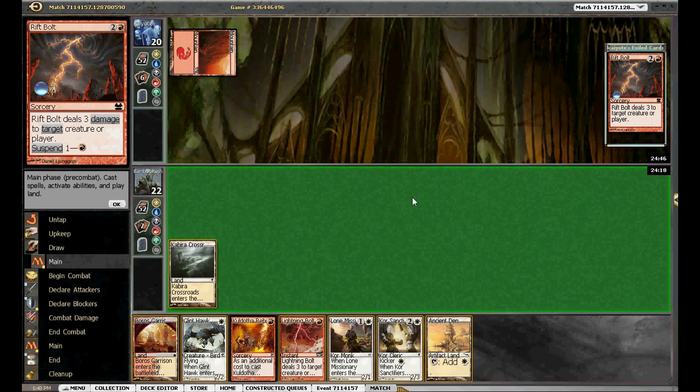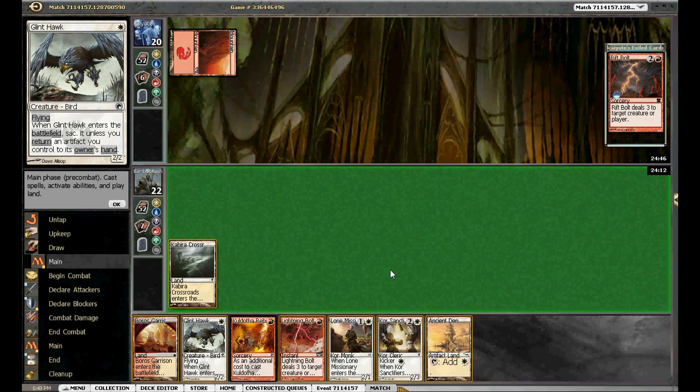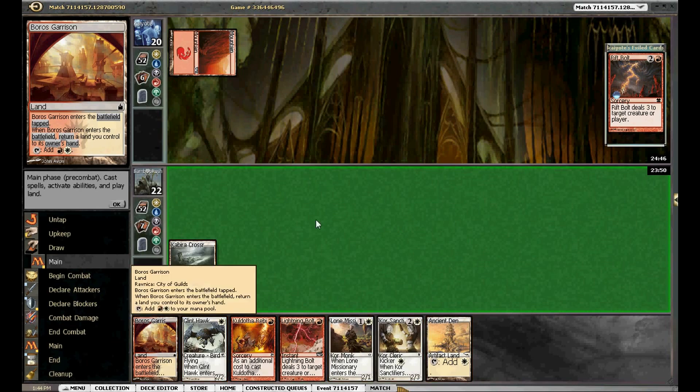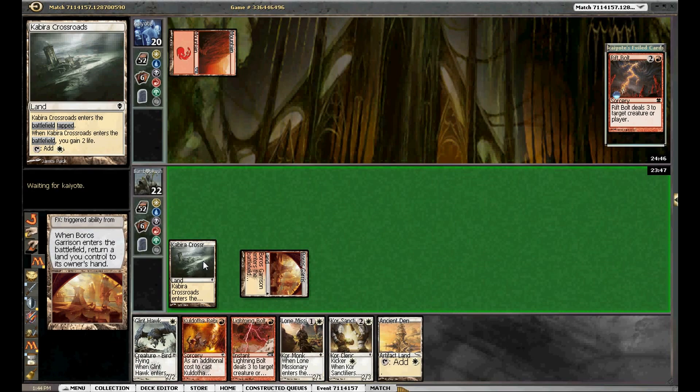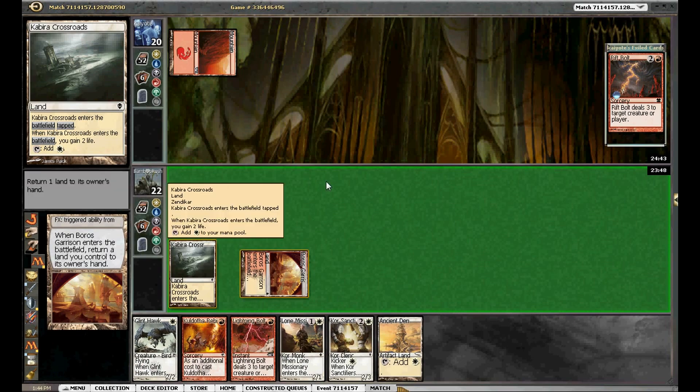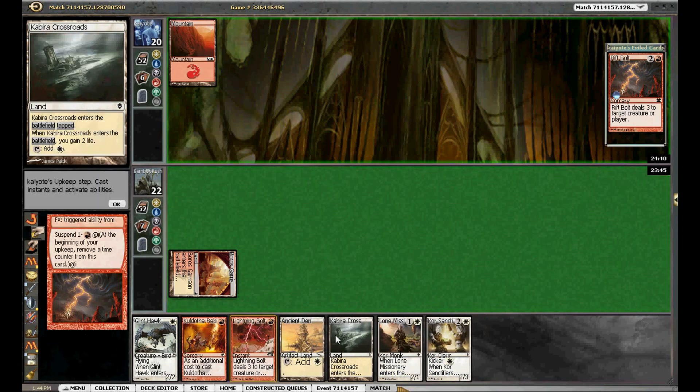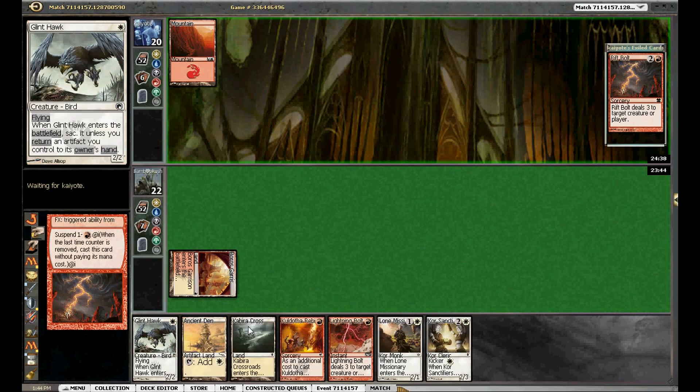We draw an Ancient Den, so we could just slam down Lone Missionary next turn. We can garrison away the crossroads. The Rift Bolt's going to hit our Lone Missionary. Maybe it's better — we can also go Missionary, Rebirth next turn. I think it's slightly better to play the Garrison and get our red source, so we'll do that. We'll pass and take three, but I think we're going to gain enough life here to slow him up.